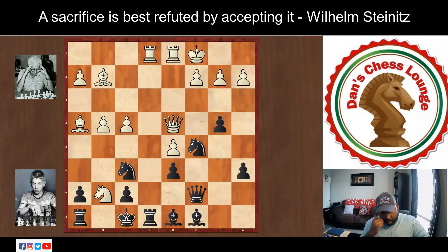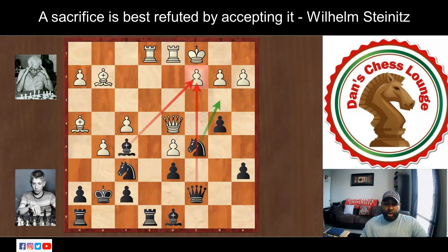Fischer responds with king captures the knight. Bernstein sacked his knight and busted open Fischer's kingside; Fischer obliged and captured. Now with the queen and bishop on the knight, white plays g5, capitalizing on the pin on the knight and looking to get one of his sacrificed knights back. Fischer's king is now exposed along the soon-to-be-open g-file.